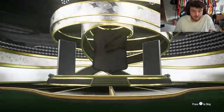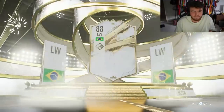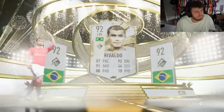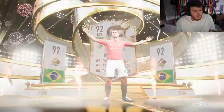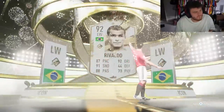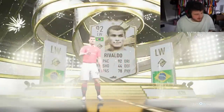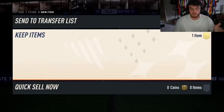Even though I got a bad one and I told myself I wouldn't do a second one, I'm doing a second icon pack because I am an idiot. EA had me wrapped around their little finger. It's a prime again. We've got Lala's one of four - 93 plus TOTS, TOTS Moments or Shapeshifter in team one, two and three player pick.